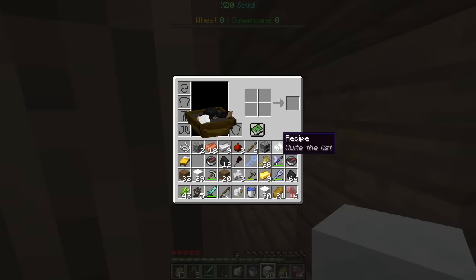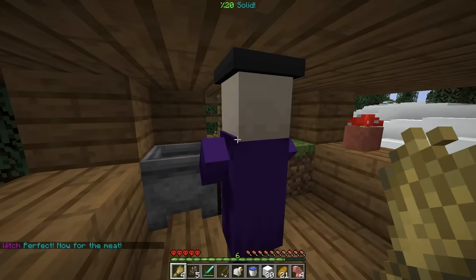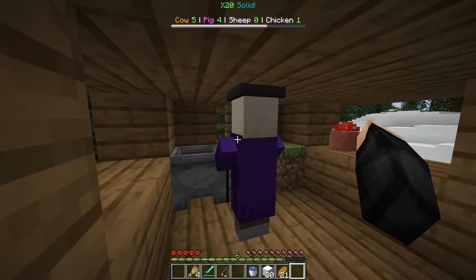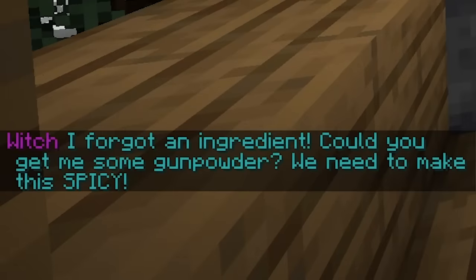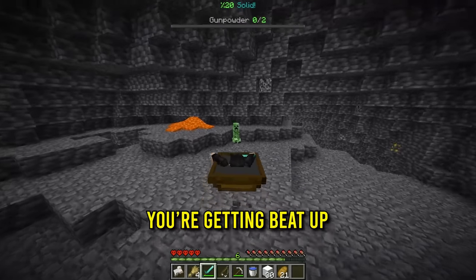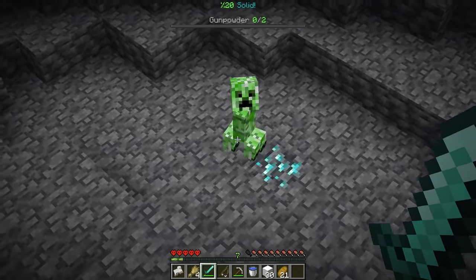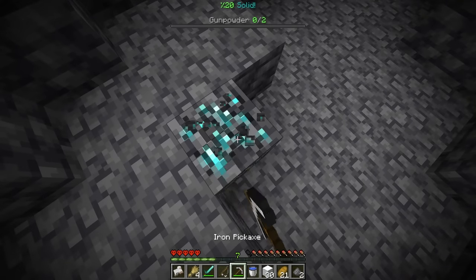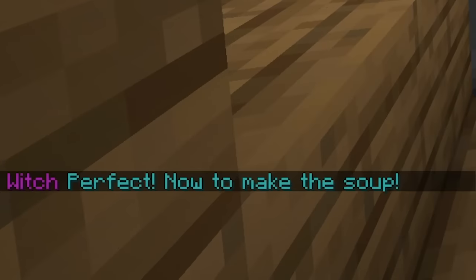Let's make some soup! Miss Witch, I got you everything you need. A bunch of sugar cane, 32 sugar cane, and now 32 wheat. We should be good with the first ingredients. Now for the meat — five cows, one chicken, four pigs, and three sheep. 'I forgot an ingredient — could you get me some gunpowder? We got to make this spicy.' I'm not sure if that's safe, but let's go in the cave. Finally, a creeper — you're getting beat up by a piece of soup. No gunpowder. And another creeper with diamonds — let's take you down. We got two gunpowder, and let's mine the diamond there too. Now with the power of editing, let's go back to the witch. Two gunpowder — 'perfect, now to make the soup.'